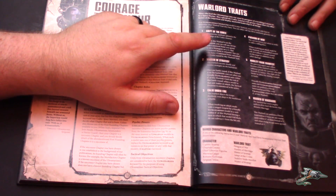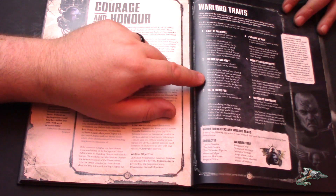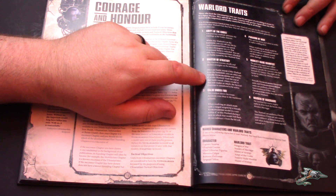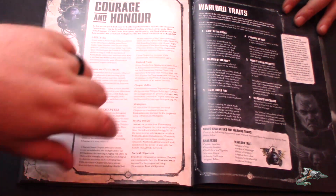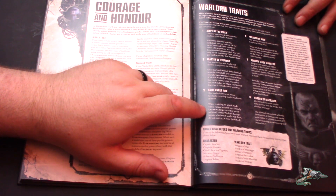You have Adept of the Codex — same as before, five-up on every stratagem use to gain a command point. You have Master of Strategy — once per turn, you can pick a unit within six inches and count them as being in Tactical Doctrine regardless of what other doctrine is active. You've got Calm Under Fire — when resolving an attack made by a ranged weapon by a friendly Ultramarines unit within six inches of the Warlord, if you fall back you don't suffer the minus one to hit that Ultramarines normally does.